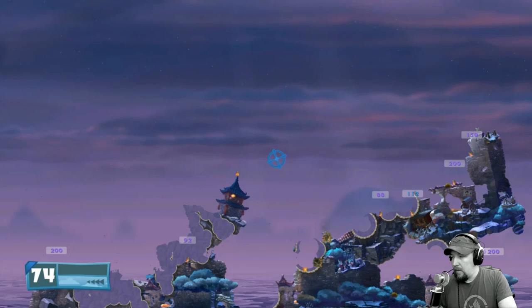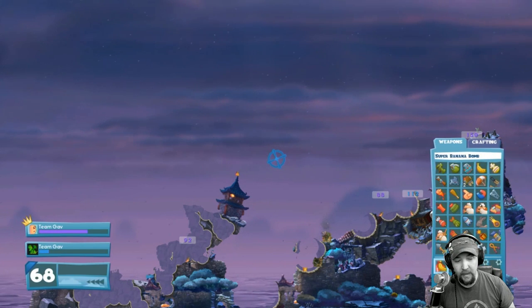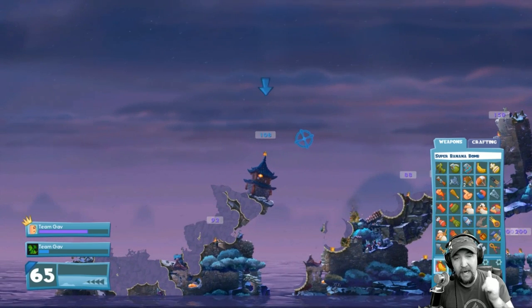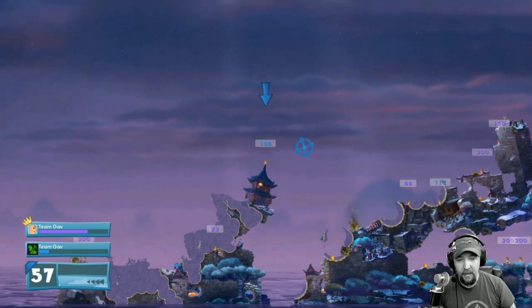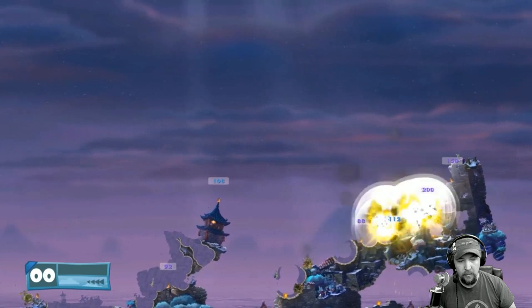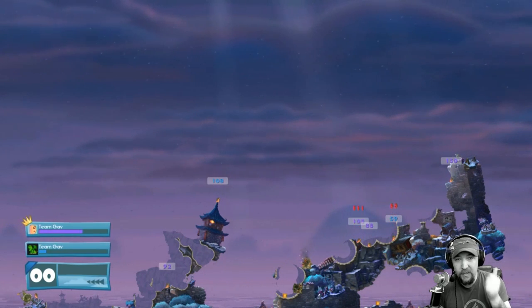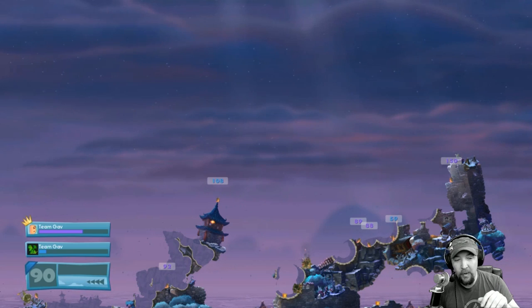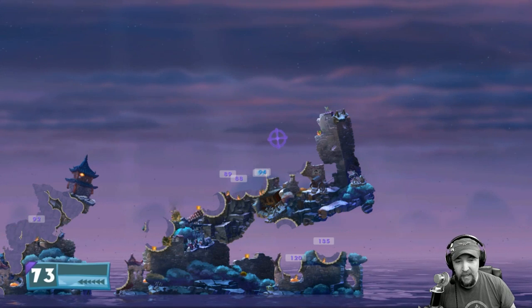I tried this once before and totally screwed it up, but this is actually a super banana bomb which allows me to throw the banana bomb. I press the button to decide when the main banana blows up, and I decide when all the clusters also blow up. I pressed them exactly when I wanted — you press it once to blow up the main one, press it again to blow up all the clusters.